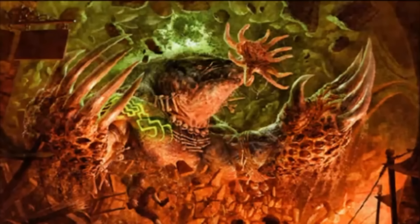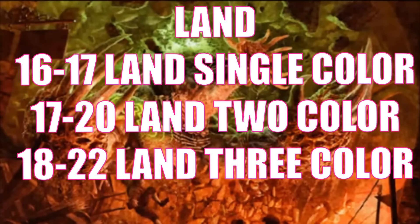The first thing I always talk about is land. Every time we do a new standard release, you'll notice my land counts are a little bit different. In this case, the first one I want to go over is 16 to 17 lands for a single-color deck. I don't actually expect a lot of single-color decks at the local pre-release level for Murders at Karlov Manor — we have way too many multi-colored variations. I think we're going to see a lot more two-color to three-color decks. For a two-color deck, I go between 17 and 20.